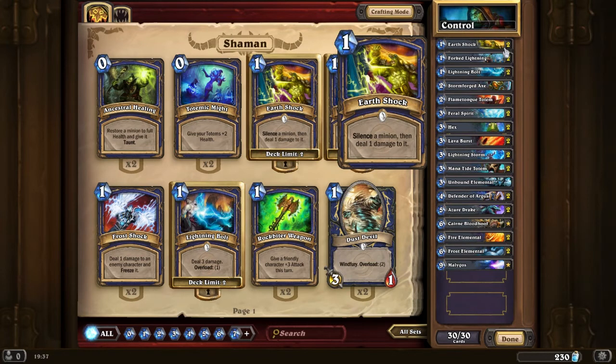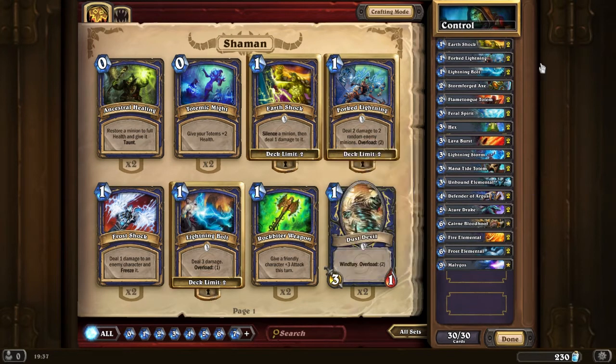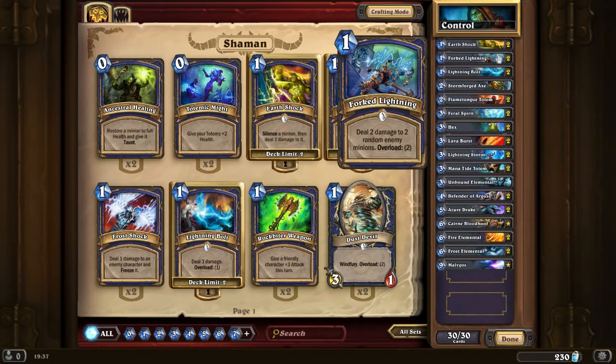It also synergizes well with the Azure Drake, which gives you spell power — one of my favorite cards in the game. Fork Lightning: it's random, which I'm not a big fan of, but it's 2 damage to 2 random enemies for 3 mana essentially with 2 overload. It's really good for a board clear and you use it in the early game when they usually only have 2 targets which are usually also quite low health minions. So this is great early game removal. The only downside is they need to have 2 minions because you can't use this on a single minion.